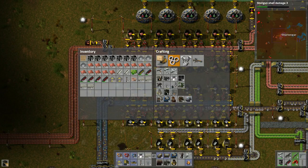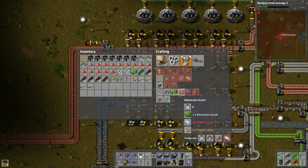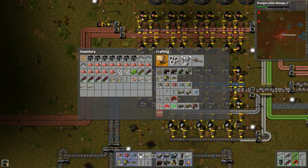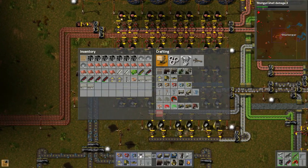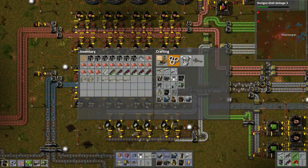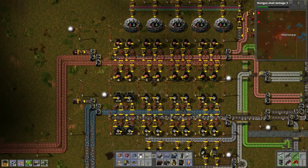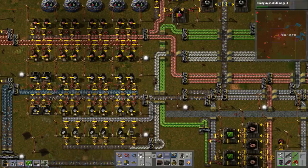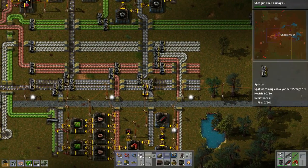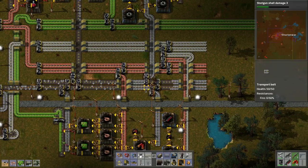For advanced circuits we need 510 items — wait, we need plastic bars, which means we need pump jacks. Let's build five of those guys. We don't have enough iron plates so I'm going to poach them from down here. I think this is the best spot.